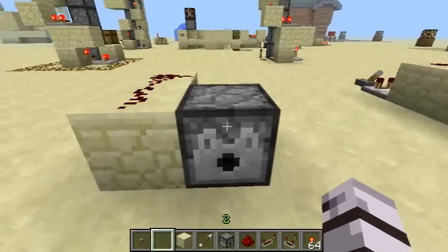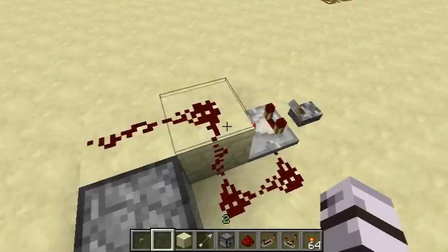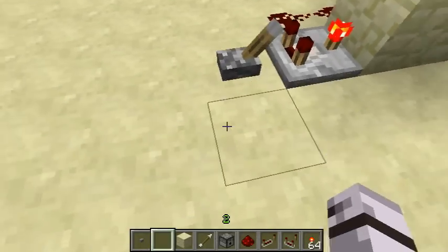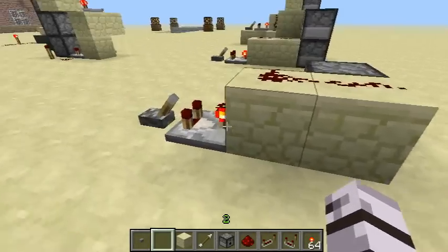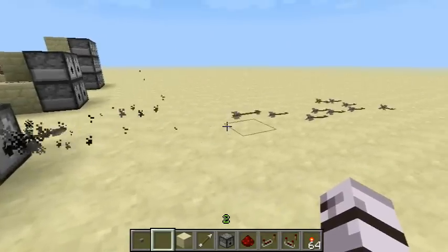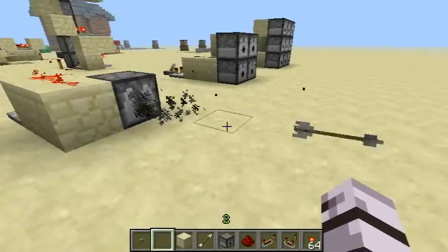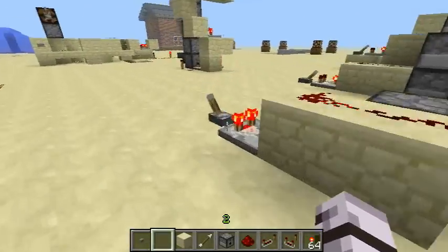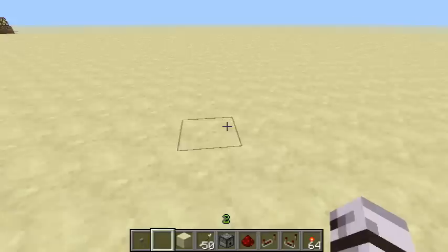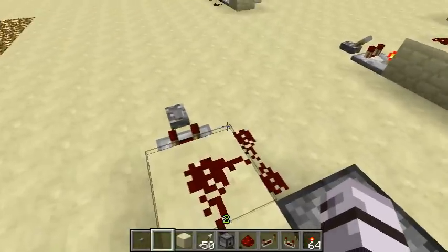So this is the simplest design here. Just four redstone, one comparator, and your dispenser, and then whatever power input source you want. And there it is in action. This is literally as fast as you could possibly get a dispenser to fire now. And I am pretty sure you can see it for yourself.